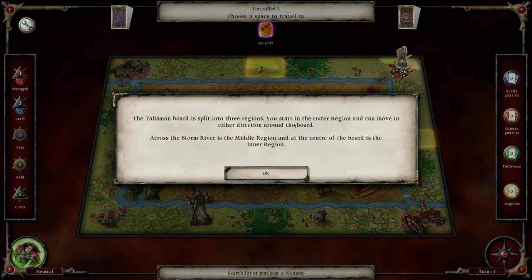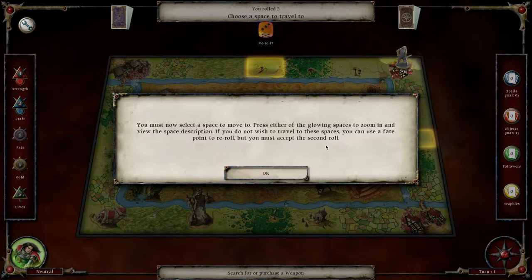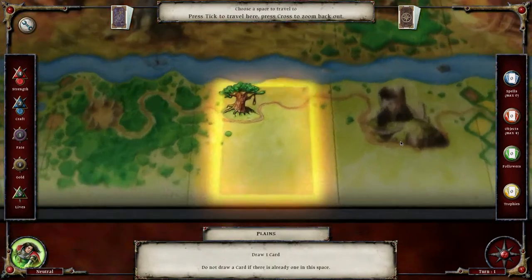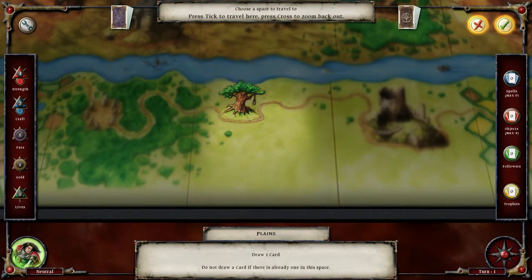The Talisman board is split into three regions. You start in the outer region and can move in either direction around the board. Across the storm rivers is the middle region, and at the center of the board is the inner region. You must select the space to move to - press either of the available spaces to zoom in and view the space description. If you don't wish to travel to those spaces you can use a fate point to reroll, but you must accept the second roll.